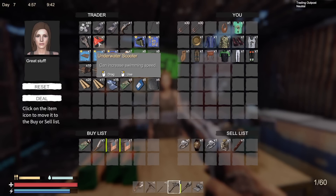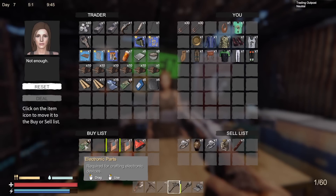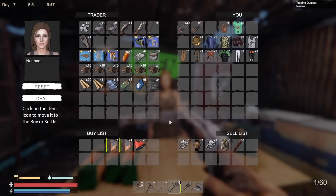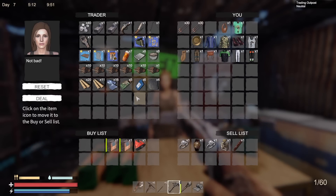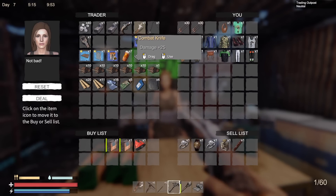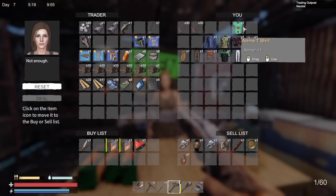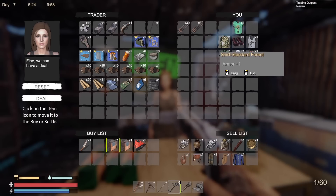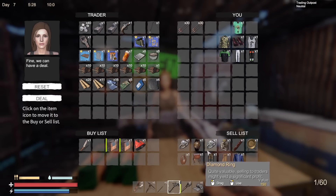I get two batteries and an underwater scooter — that seems like a good deal. I kind of want that knife too though. What if we add the knife and throw in some of this other stuff? Fine, we can make a deal. All right, deal!